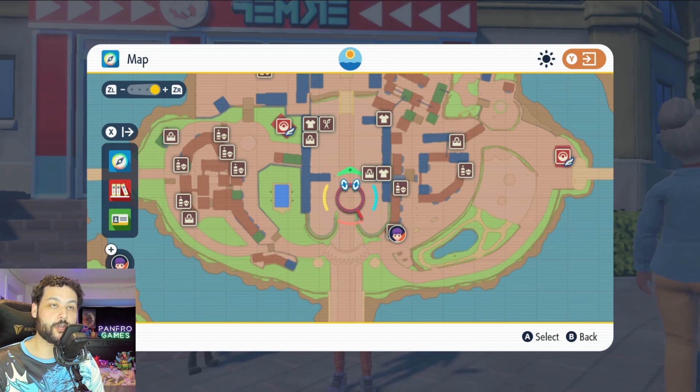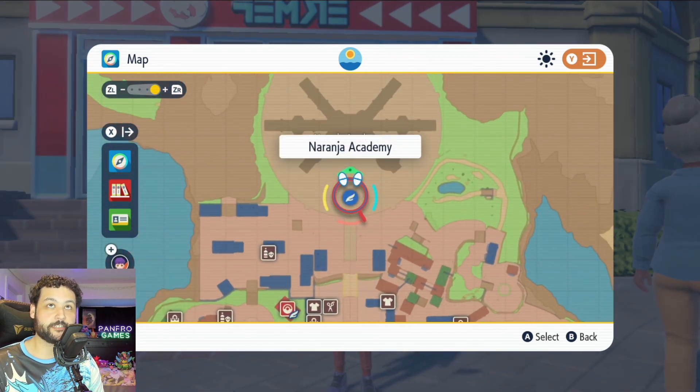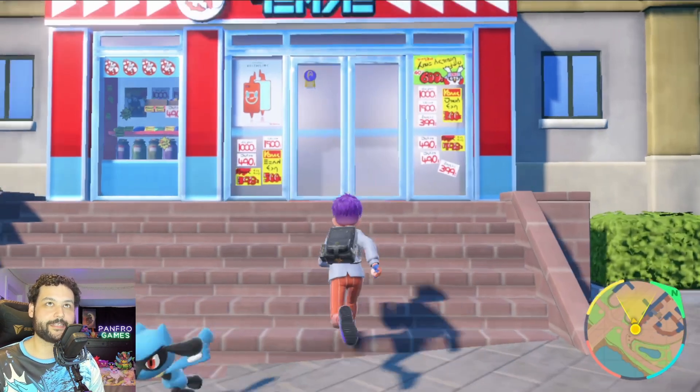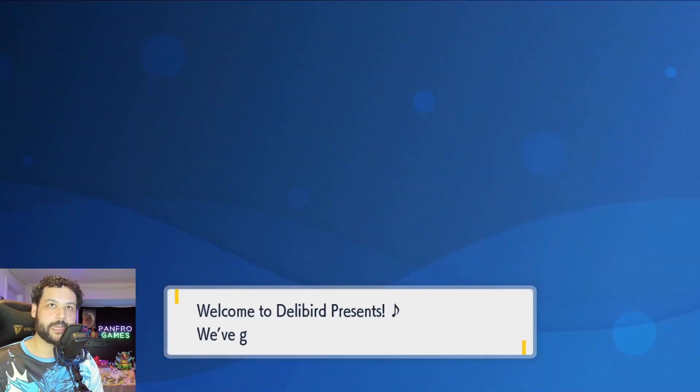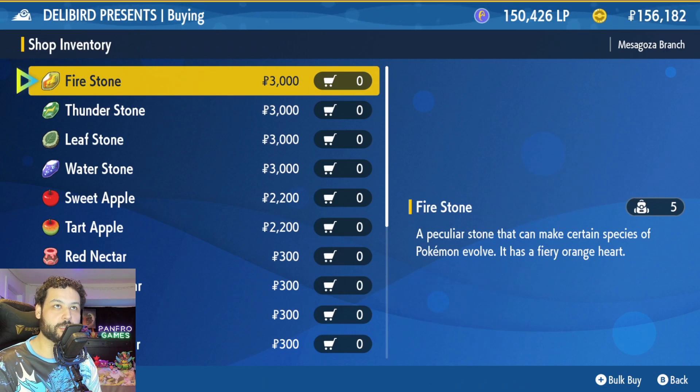The first thing we need to do is go to Delibird Presents. Delibird Presents can be found in Mesagoza, but they're also in a bunch of other cities in the game. We need to buy a particular item — the Soothe Bell. The Soothe Bell can be found under the General Goods tab towards the bottom.